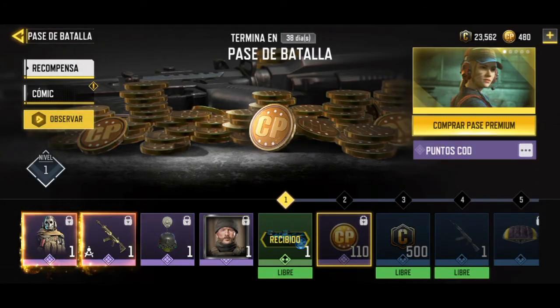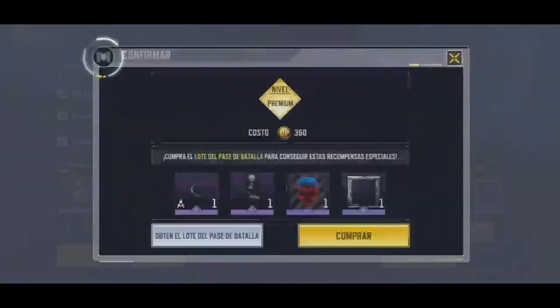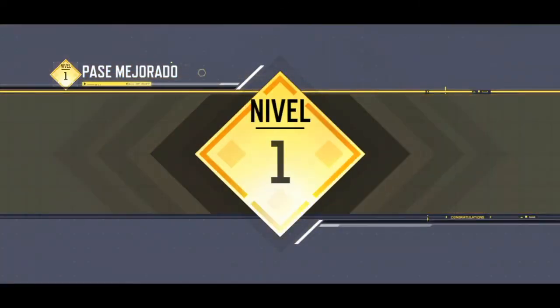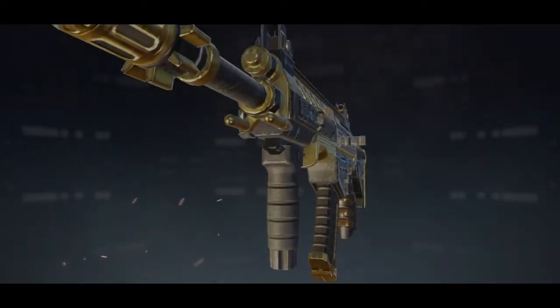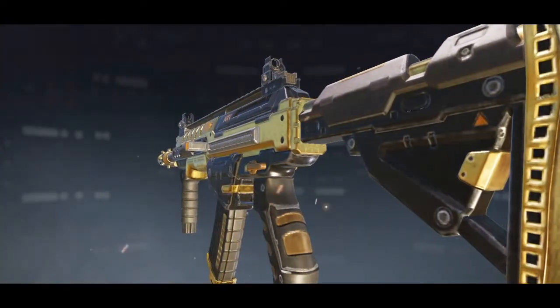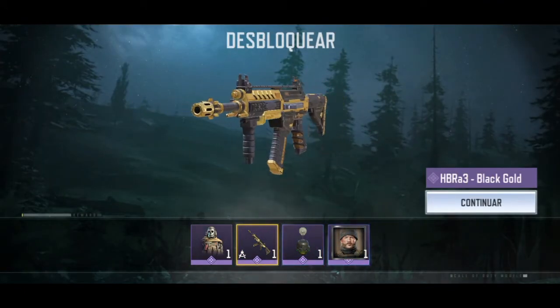So I'm going to buy the battle pass now — the premium battle pass for 360 Call of Duty Points. Of course we'll buy it. After purchasing the pass, we are at level 1. I'll go to the inventory: here we have the Ghost skin, the HBRA Black Gold — a pretty nice skin for it.